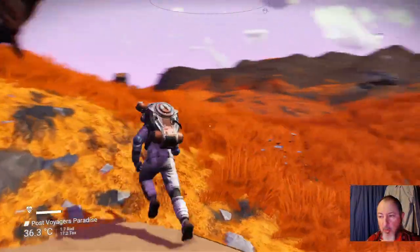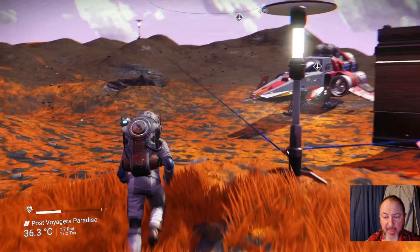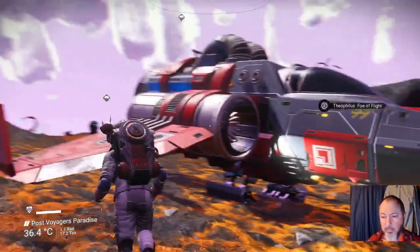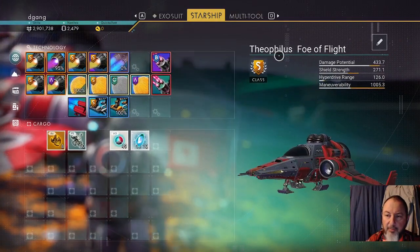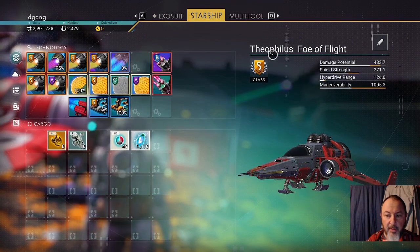Let me show you this S-class fighter landing. Viking systems tend to have a lot of fighters. It is an S-class. It was called Faux of Flight, but I put Theophilus in front of it.